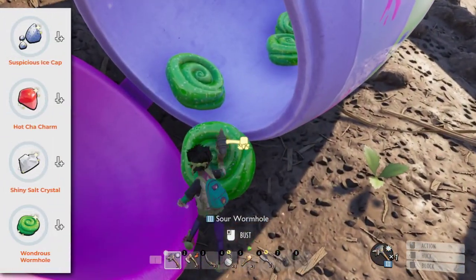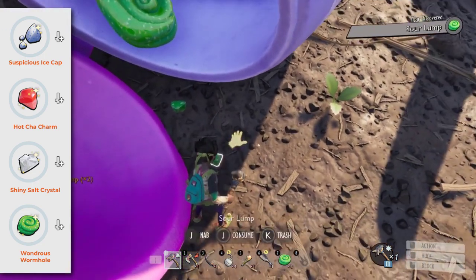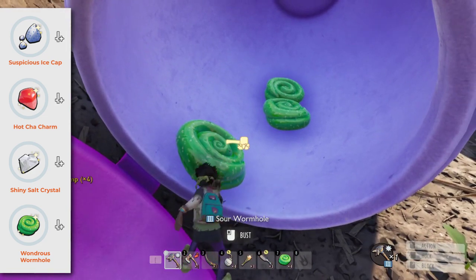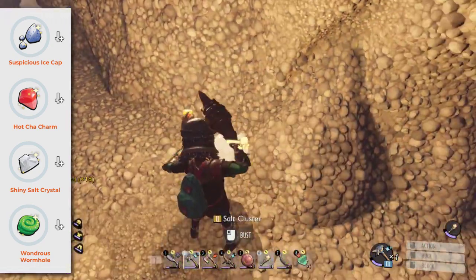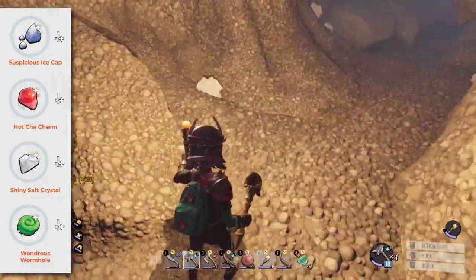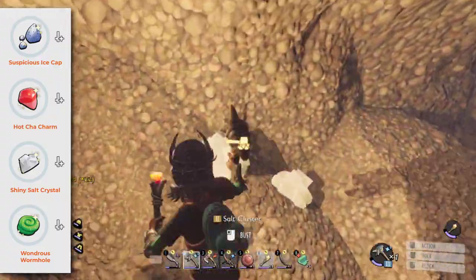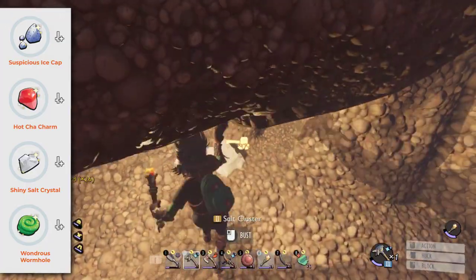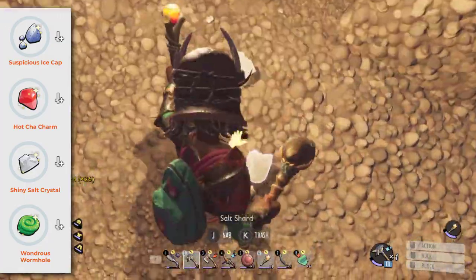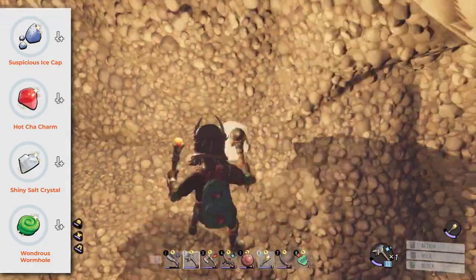Suspicious Ice Cap, Hot Cha Charm, Shiny Salt Crystal, and Wanderous Warm Hole are trinkets that increase the melee attack damage of their corresponding candy. It works regardless of the weapon you are using. For example, if you are using the Salt Morning Star with a Hot Cha Charm, you will inflict salt damage plus spicy damage because of the trinket. Find them by collecting Mint Charts, Spicy Charts, Salt Charts, or Sour Lumps. These trinkets are great items to kill bigger bugs during mid-game.